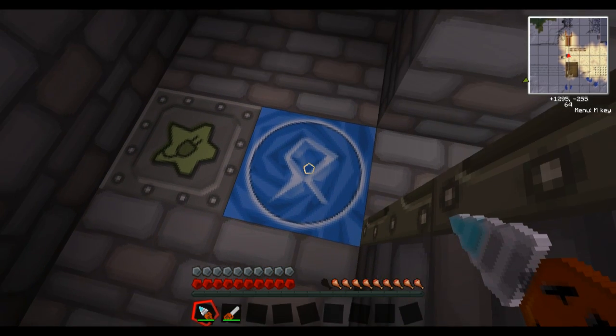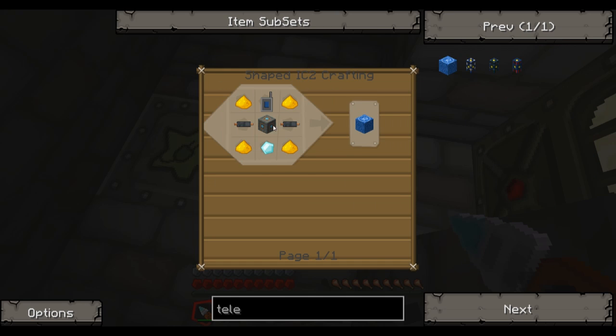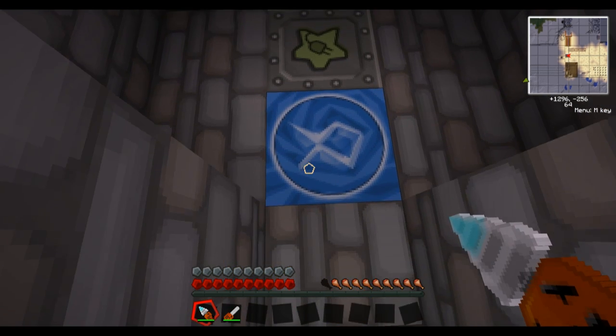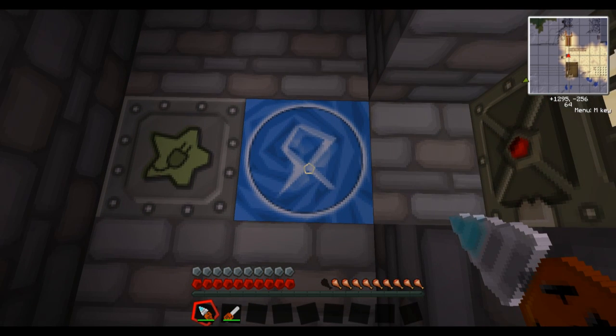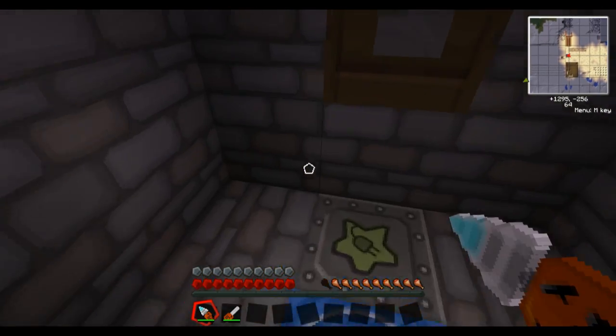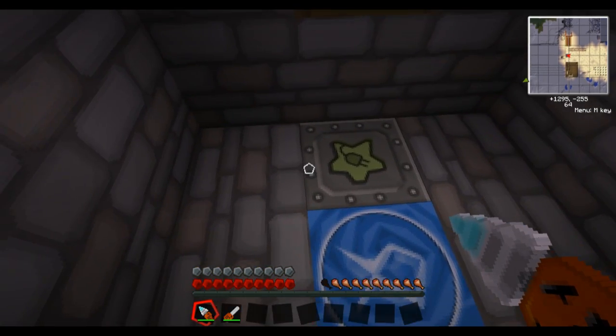Here we have a clean teleporter room — basically if you've never set up a teleporter, that's how you create one. You need a frequency transmitter. What you do is right-click one transporter pad, put it in your inventory, don't click on it again, then click on another transporter pad and store it away. Don't right-click with it again because it will reset the links.